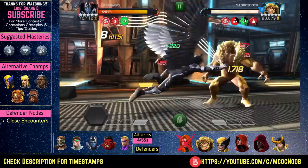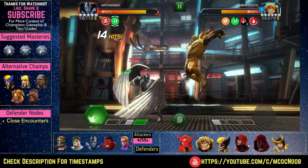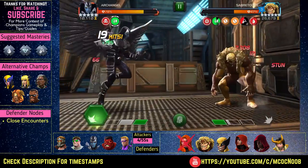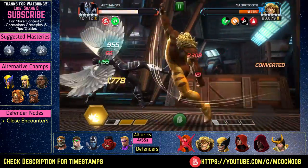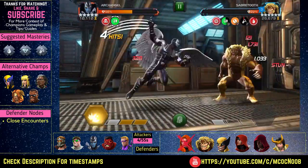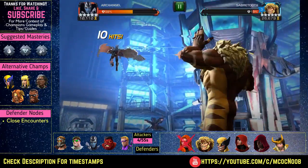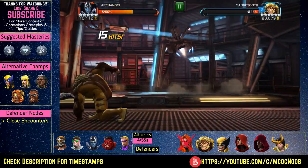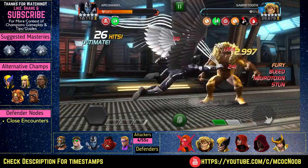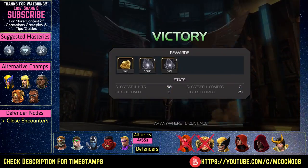The second fight is against Sabretooth. I have my favorite Archangel there — he will just melt him down easy. I'm always trying to dash in and stay near him so I don't lose 2% of my health. Sometimes you will get hit by a special attack but it's okay. It's only five champions on this path so you can afford to lose one or two. You can use Void, Blade, or Voodoo as well to stack up poison charges.